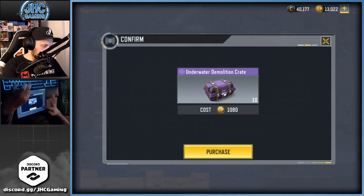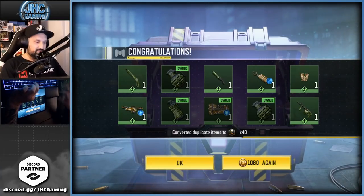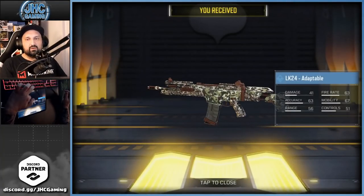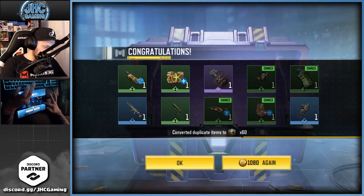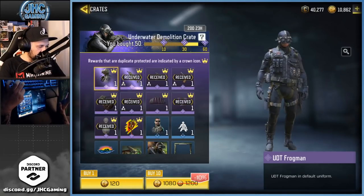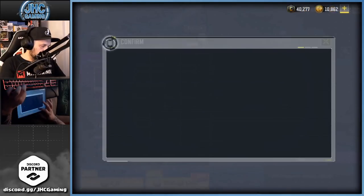We want the soldier! It might take 30 crates to see the next epic. No epics this round — all greens, all uncommons. Next 10 — LK24, I thought it was gonna be an epic. Got one epic, so three remaining. Got the other bike — the adaptable skin. Next 10 has one guaranteed epic; there are three remaining: the spray, the parachute, and the soldier. That's a 33% chance to get the soldier.